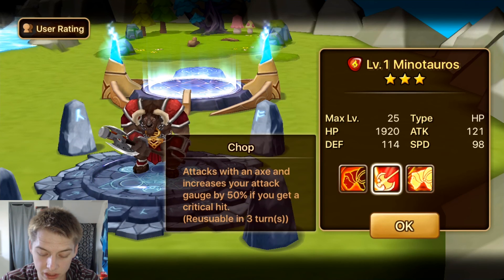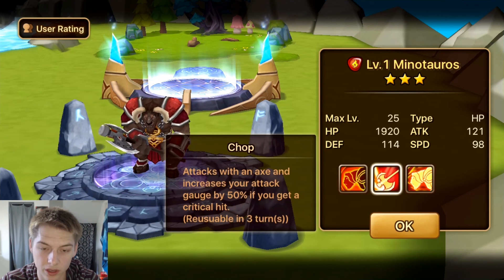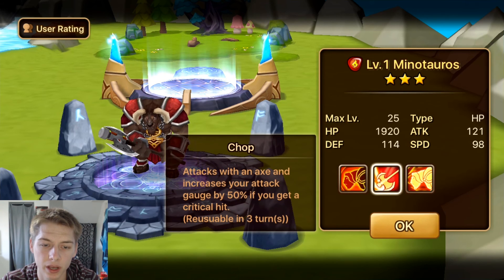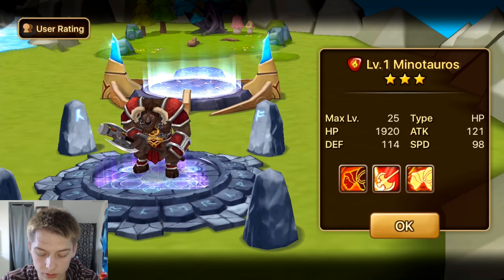Fire Minotaur — I would just say food. He attacks with horns, has provoke which is kind of nice for dungeon bosses, and attacks with an axe that increases attack hit by 50% on a crit. Yeah, just food. Not good.